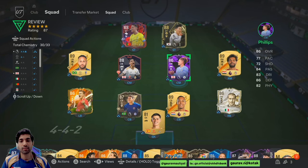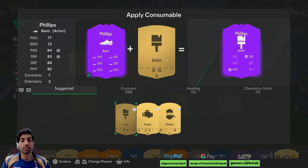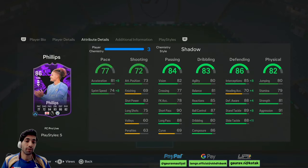What I am going to give this guy is a Shadow, because I think that will be the perfect thing for him as he is a defensive kind of player. On a Shadow, his acceleration becomes 89 and his sprint speed becomes 82, which is very nice. 92 awareness, 93 interceptions with that intercept playstyle — 98 — and he has got 97 standing tackle and 99 slide tackle. His strength is also sorted at 81, which is not bad.